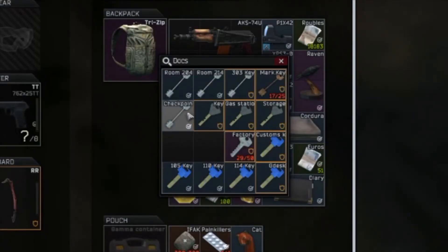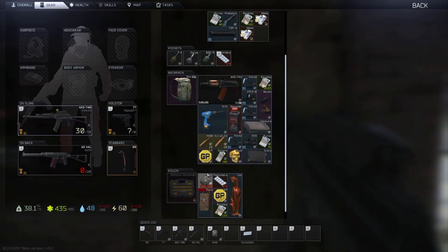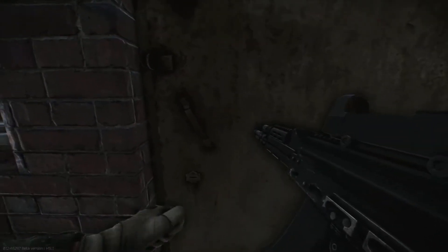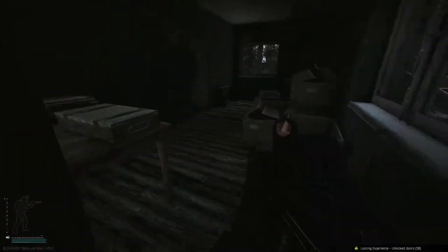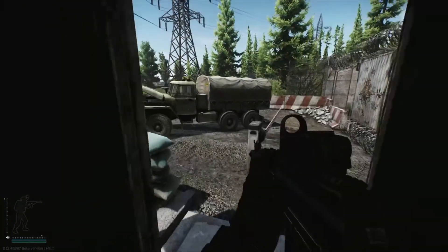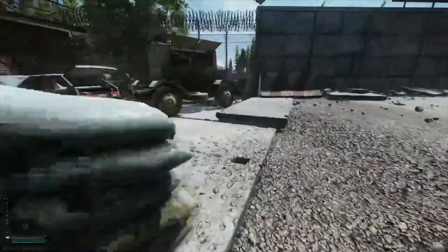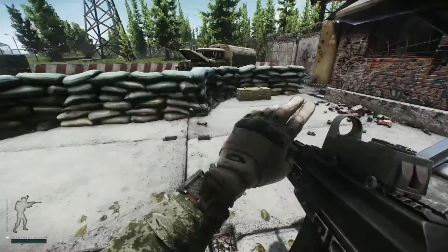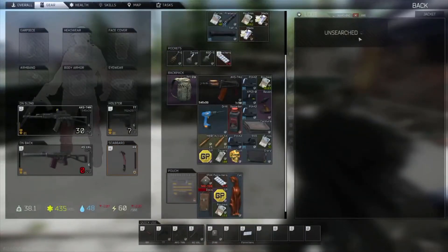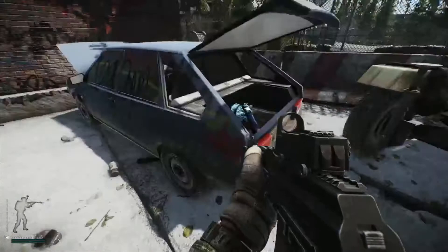Checkpoint — so the checkpoint key, the Military Base Checkpoint Key, a key to the military base checkpoint gatehouse. This one has a grenade box, an ammo box, and a weapon spawn. Always handy to have grenades if you want to throw a bunch of stuff and blow some people up. In the jacket of this cart you can get Salewas — this is a med jacket, so you get IFAK, Salewas, Grizzlies, all sorts can spawn in the back of this. This is like the doctor's car.